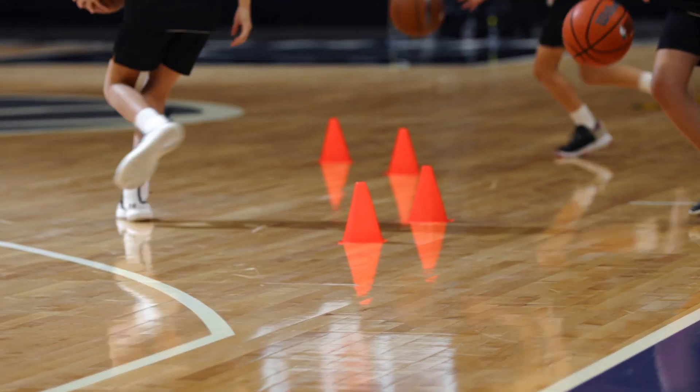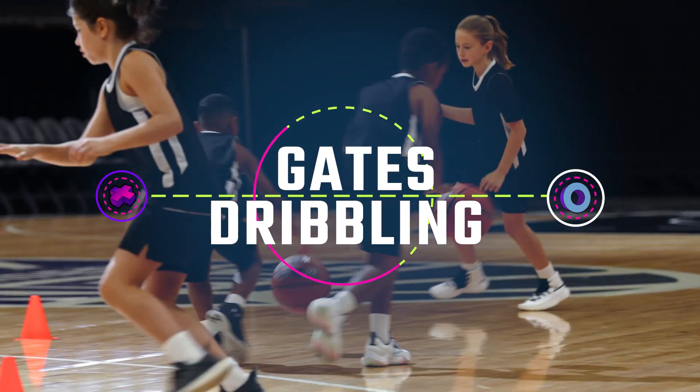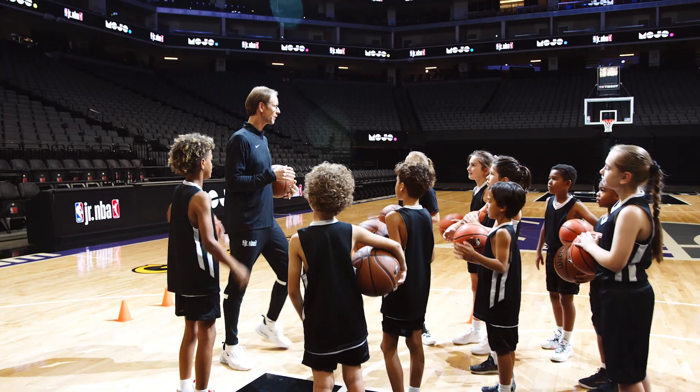Players practice navigating the court with the ball in this game we call Gates Dribbling. Use a half-court-sized space, then randomly place gates throughout the area using cones. You'll need about twice as many gates as you have players. Here's how it looks.